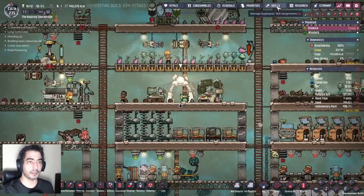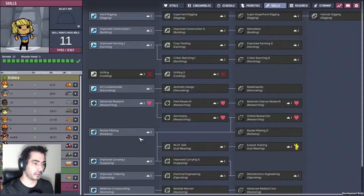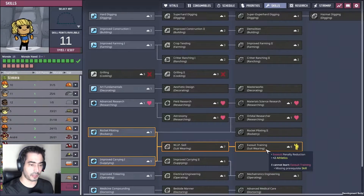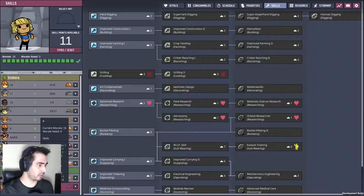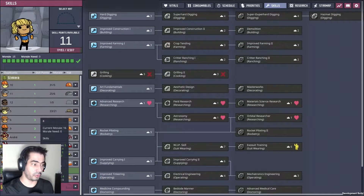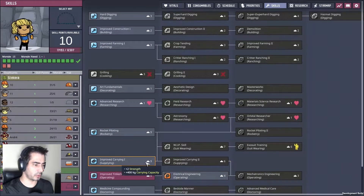Let's give number twelve their assignments. So eight — I wanted eight to be a mechatronics engineer, if I'm not mistaken. Do you have this? One, two, three, four — alright.